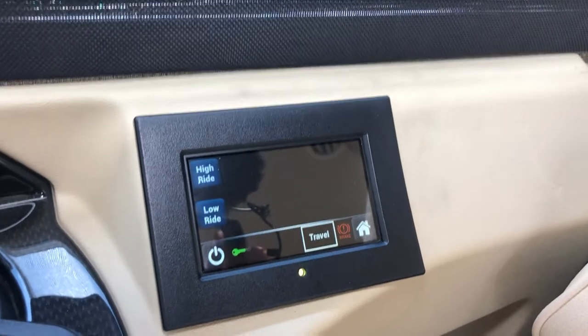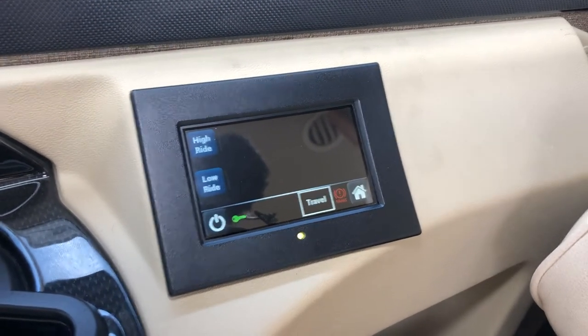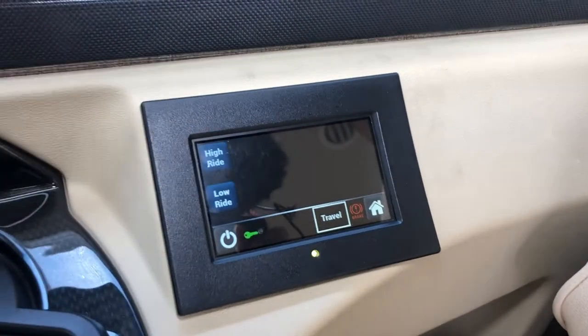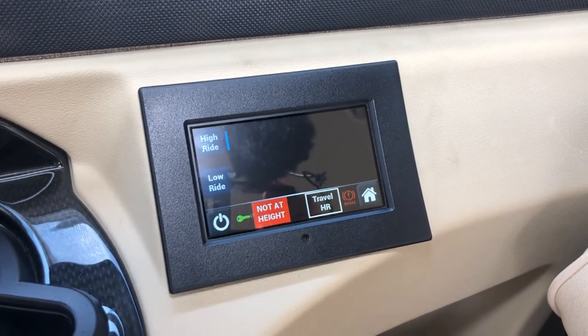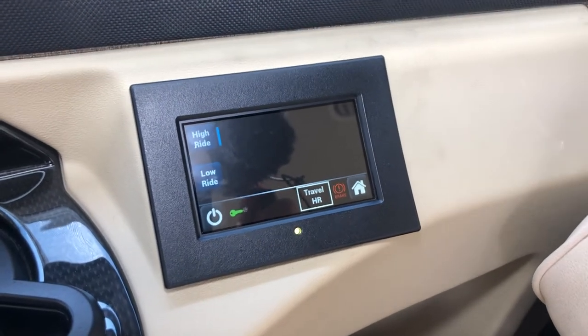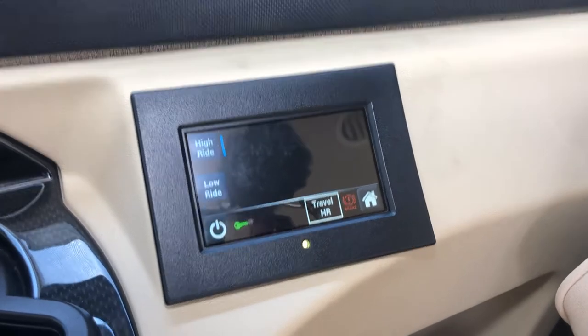Say you're approaching a gutter or a driveway that's a bit steep and you want to engage high ride mode from travel mode. All you need to do is push this high ride button here. It'll start blinking again, valves open, and you can hear it going up. The solid light means it's done. Note that high ride will only engage at less than 15 kilometres an hour.